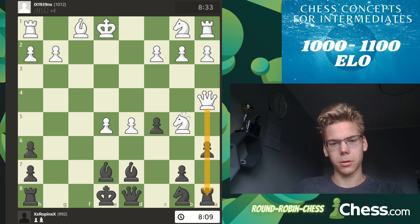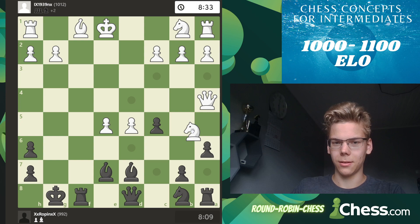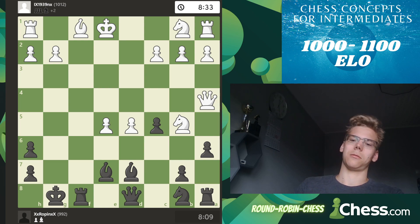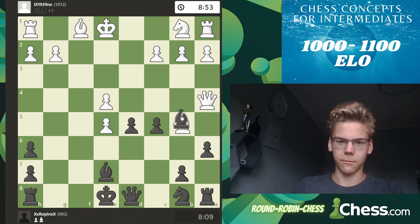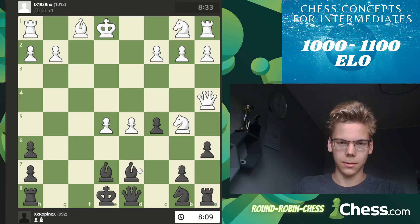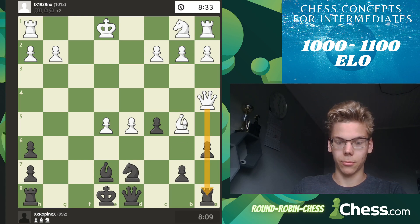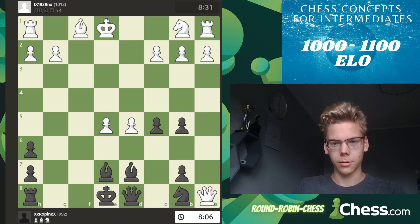Look at your opponent's pieces - it's all very dangerous. Perhaps just castle and leave those pieces. He could even blunder anywhere like this and blunder the queen. Keep the tension because this rook is hanging - if takes, then takes with check. These two passed pawns are too much, but instead I take the pawn and lose the rook.